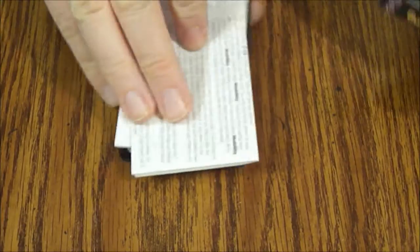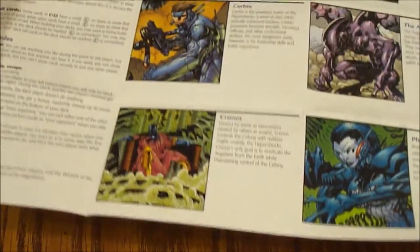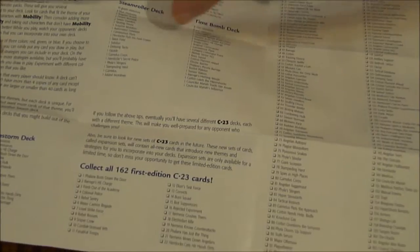If I can get the plastic wrap off. As always we've got our little advertising sheet here where they tell us about the characters, general universe information, plus the checklist for all the cards and all the decks.